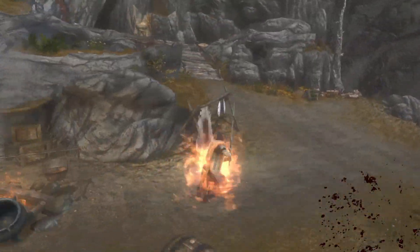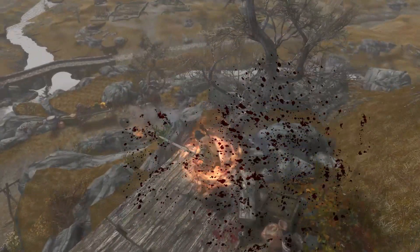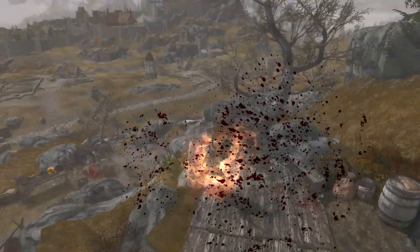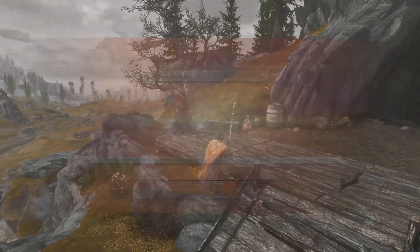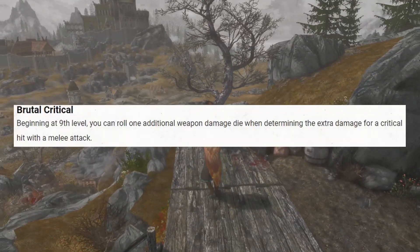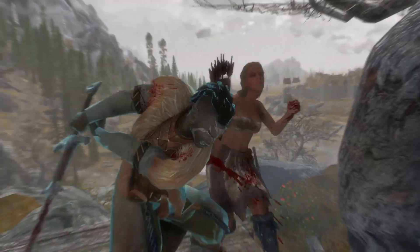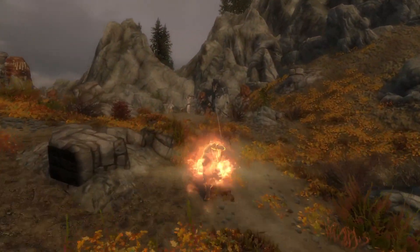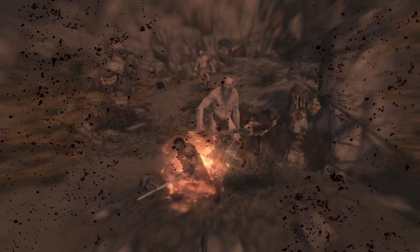Two-handed fits the aesthetic of a Barbarian, as many of them use Great Axes or Great Swords in D&D. With this build, I use Great Swords, since in Skyrim there are perks that increase the critical hit chance of Great Swords, which mirrors the Barbarian's Brutal Critical skill, which increases the critical damage with melee attacks. The rest of the perks in the Two-handed tree are good as well to help increase damage and lower stamina cost. However, the Limb Splitter and Skull Crusher perks aren't useful since we'll be using Great Swords.